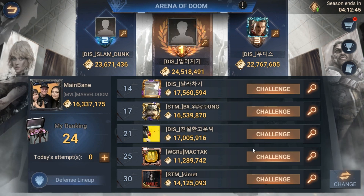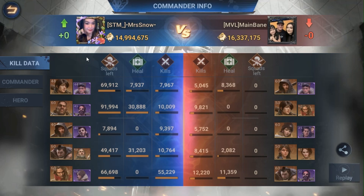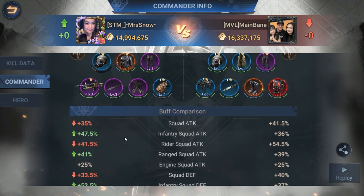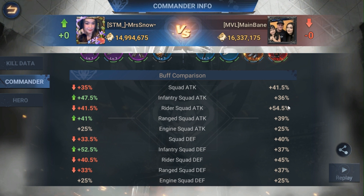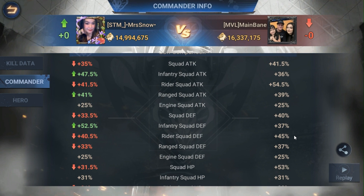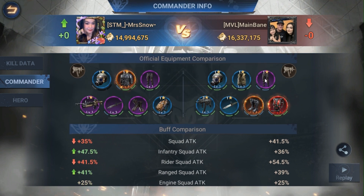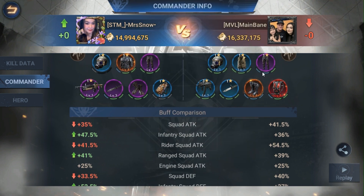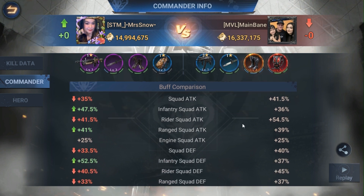I like to look at these arena reports because they give you a lot more information than any other report, condensed into something that's easily readable. First things first, I like to look at troop type advantages. As I can see here, this is definitely a rider-focused account, and that's backed up by the fact that they have gold boots, purple pants, and a red backpack — so they focused on all of your troop stats first and then went into rider-focused.